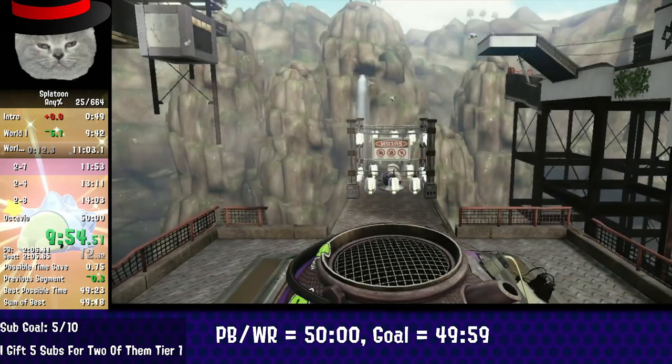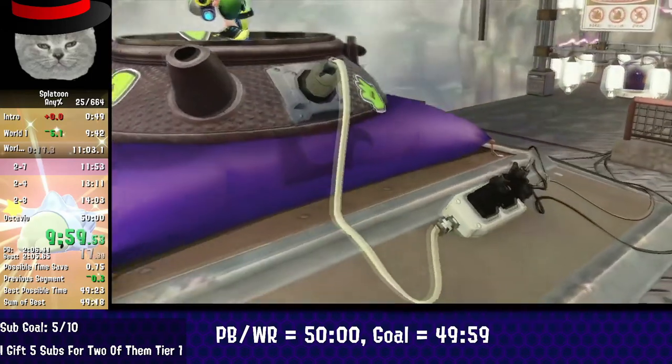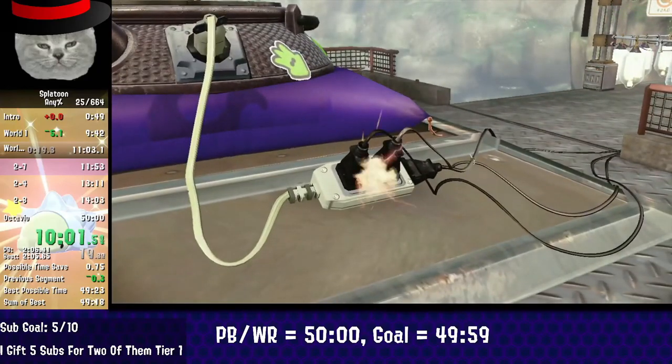It's also way harder on that boss and slower, because you only have two sub-weapons. Once you get the burst bomb and have three sub-weapons, it's way easier. So it's just slow on boss one.